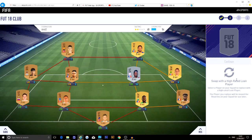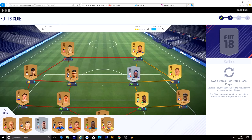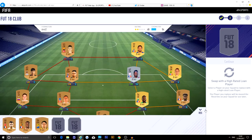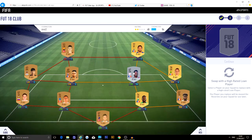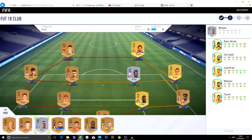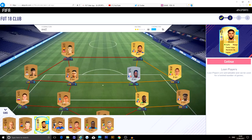We did get Zatellioch Remy, so a few decent players there for a starter squad. Swap with a high rated loan player — I don't know how to do that. Let's have a look at subs, a few players there, not really anything special. I haven't really been on this. Select a player to replace a high rated loan — I don't know what that means, I think it means to click him.